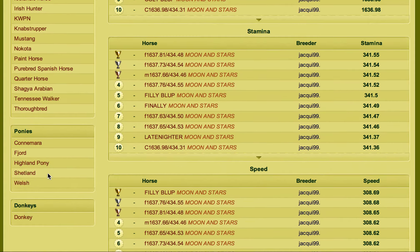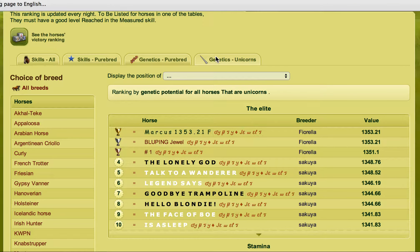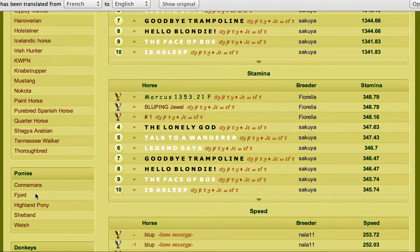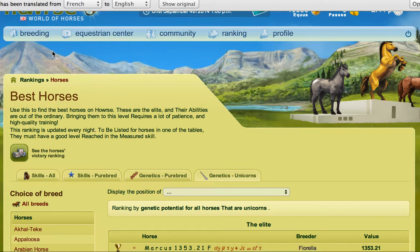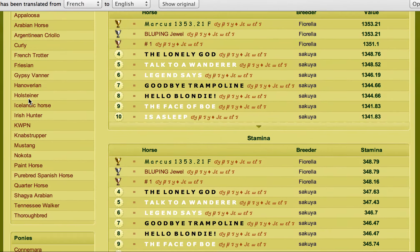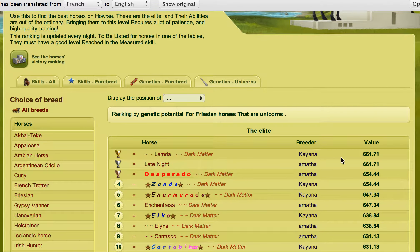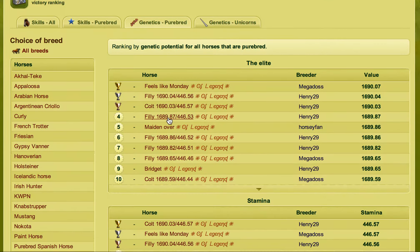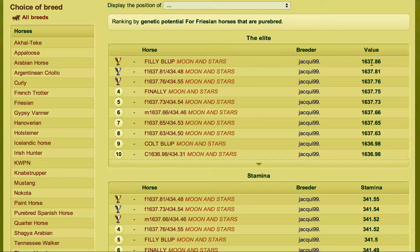Basically, go to Rankings, go to Horses, Genetics, Purebred, and then click on something you want to have a look at. It might be unicorns that you want to breed — just do the exact same thing: genetics for unicorns and pick a breed. So for the Friesian example, there are unicorn Friesians as well at 661, but we're going to go with regular ones — 1637.